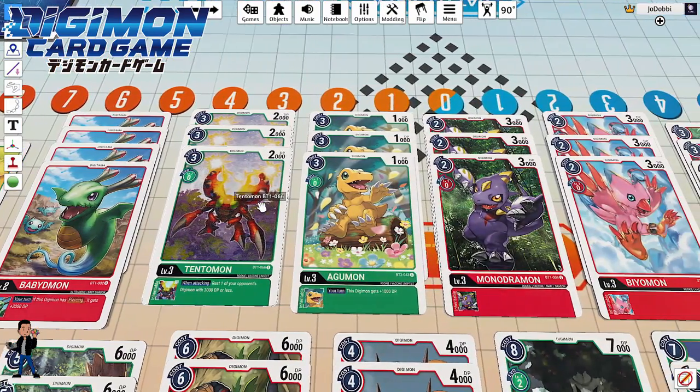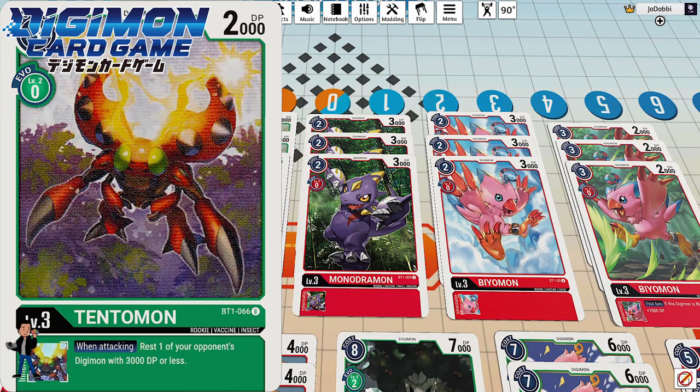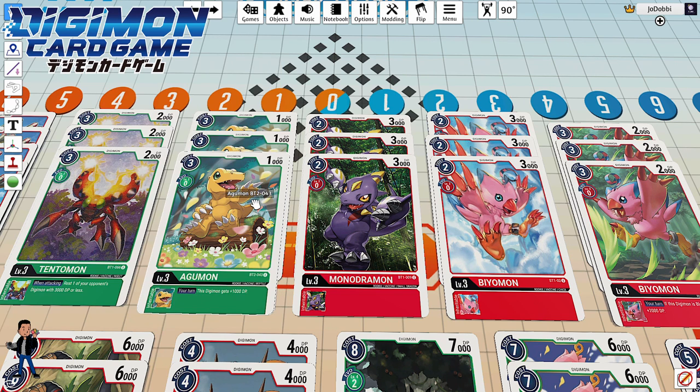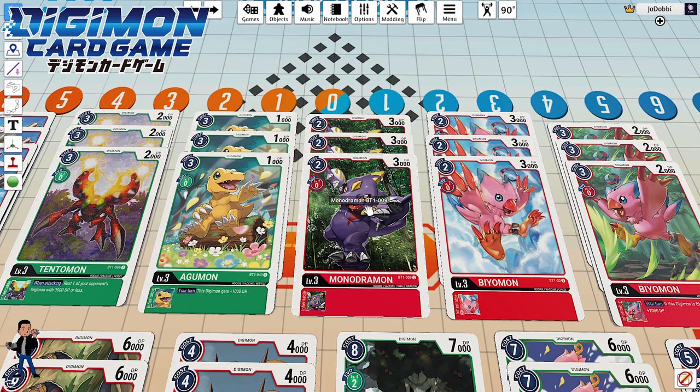Moving to my rookies, I've got three copies of Tentomon — when attacking, rest one of your opponent's digimon with 3000 DP or less. We're trying to rest opponent's digimon so I can freely attack them and run the piercing effect. I've also got Agumon here just to increase my digimon's DP to take care of security and opponent's digimon through battle.